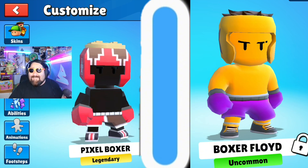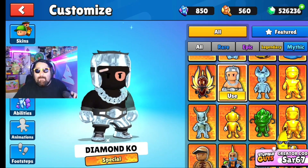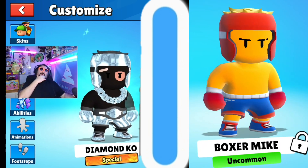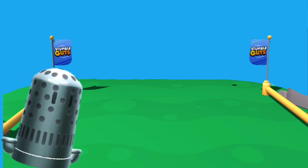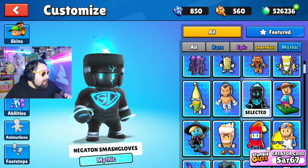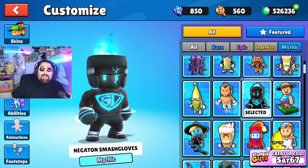We're somewhere around there. I think you can work out what I'm picking next. Let's try Diamond Boxer and see if we're right. Three, two, one, go. We're close. I know 100% what I'm picking. Diamond and a Boxer — what's in between them? I guess gold. I'm going Negatron Smash Gloves because it looks like we're slowly moving from low tier to high tier skins. Three, two, one, go. We're so close, we're almost there.